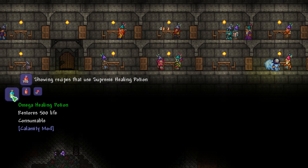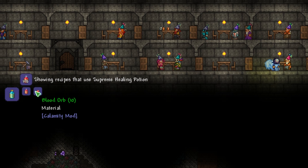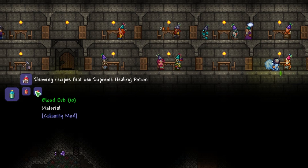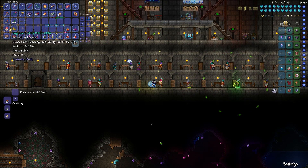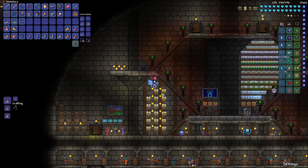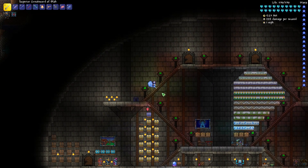Oh yeah, also before I forget — there are new even more powerful healing potions now. Omega healing potion restores 500 life, that's a lot, and we would need blood orbs to craft them, which I have never seen before. But maybe blood orbs drop now that we've killed Yaron. You guys definitely know so please tell me how to get blood orbs — thank you very much.